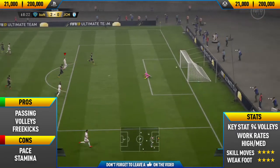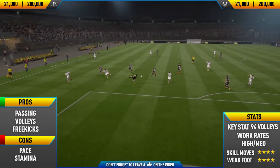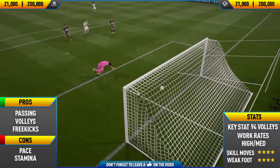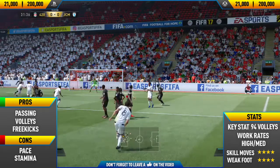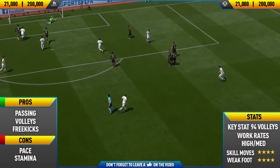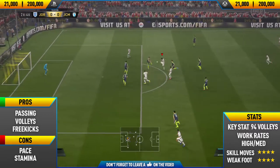We're going to start with the cons. This card actually has quite a few cons — I was pretty disappointed overall with the card. It had a few really good standout stats, like some of his shooting stats are very good. His free kicks are really good — that's a really big pro. His free kicks are amazing, and he's really good at volleys as well, because of course he has 94 volleys in-game.